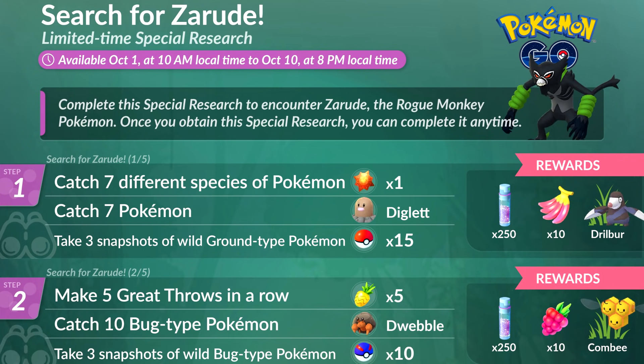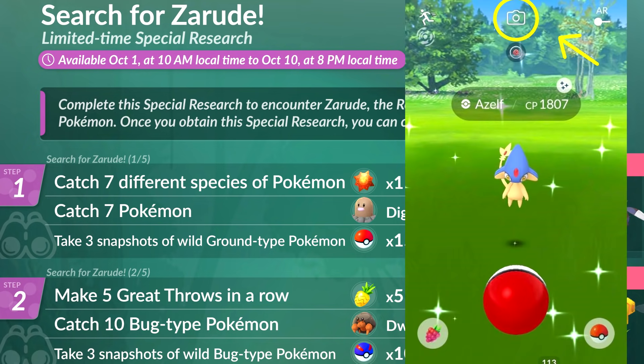For Step 1, you're going to have to catch seven different species of Pokemon, catch seven Pokemon, and then take three snapshots of a wild ground type Pokemon. For the snapshots, you just go into the encounter screen — there's a little picture icon at the top of the screen, just click that, take a picture three times, and that's all you have to do.